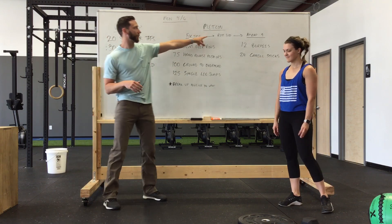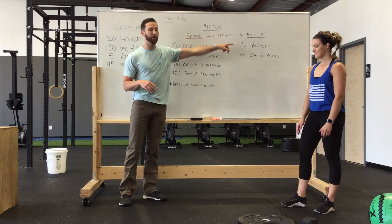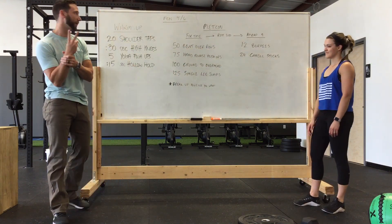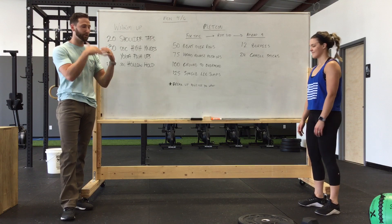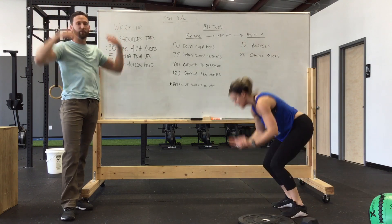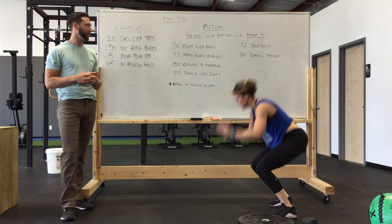After that, you're going to rest for three minutes, then go into a nine-minute AMRAP. This nine-minute AMRAP has only two movements. We've got 12 burpees — bring yourself down to the ground, come right back up all the way, with a slight jump and hands above your head.